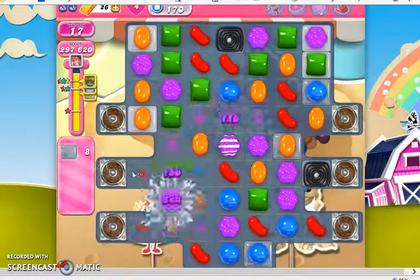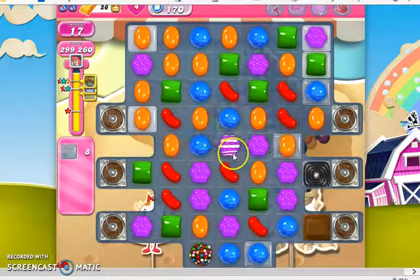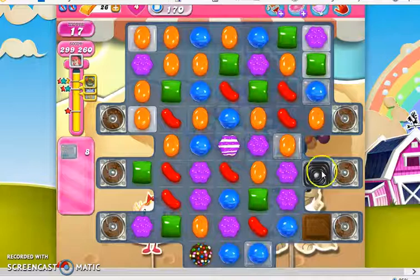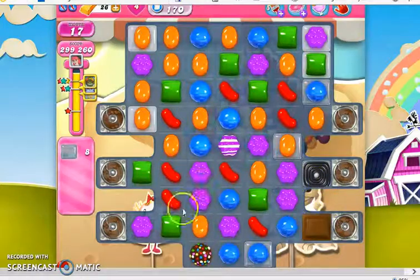So here, where I can strike manually, I will, but I'm more concerned about getting this purple down just one more square so that it can take out the jelly. This is the last jelly in the isolated row, so once that is gone, I don't have to worry about it as much.